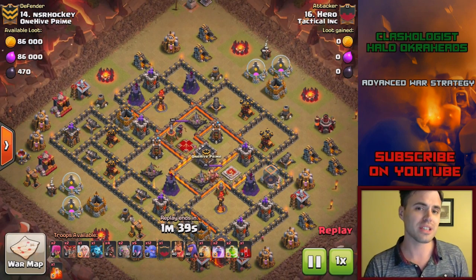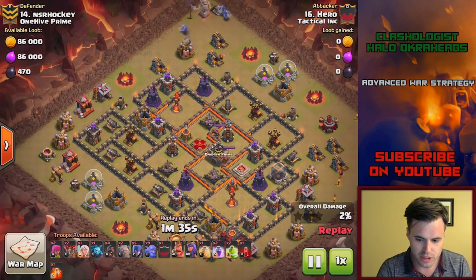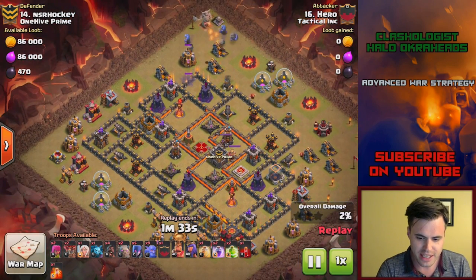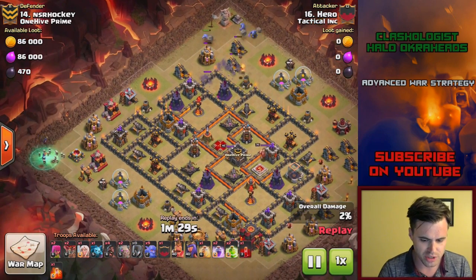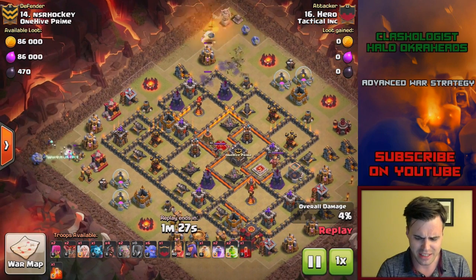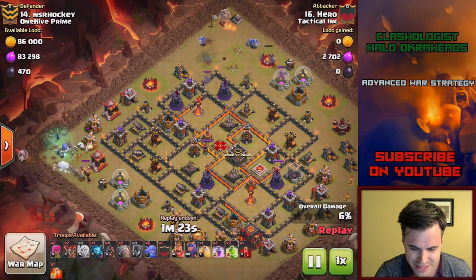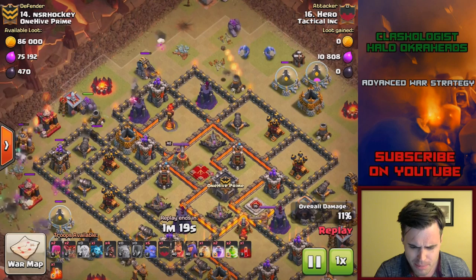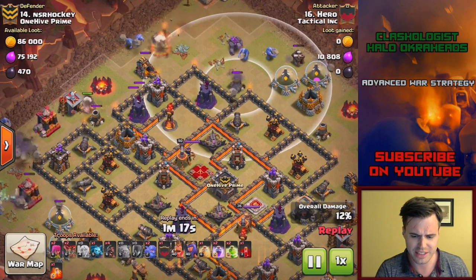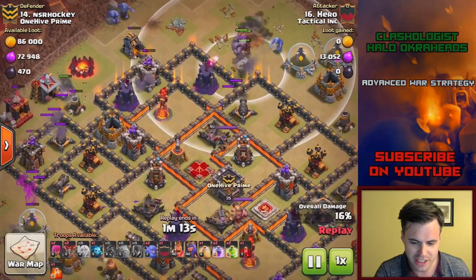So look at this. Instead of bringing those healers, he's going to do something a little bit different. Notice what's going on over here. He's got his bowlers at the funnel at 12, and he's going to put all of his witches at the 9 o'clock side. That is something you should — what? What's going on? But look what he's got here. First golem goes down, then look at this side golem. You might be thinking, what in the world is this side golem doing? This is craziness. Here come the hog riders, and look at this beauty.